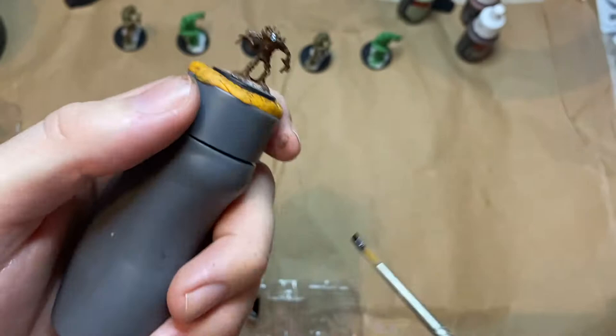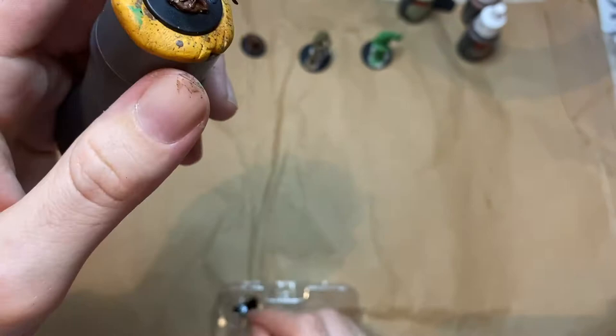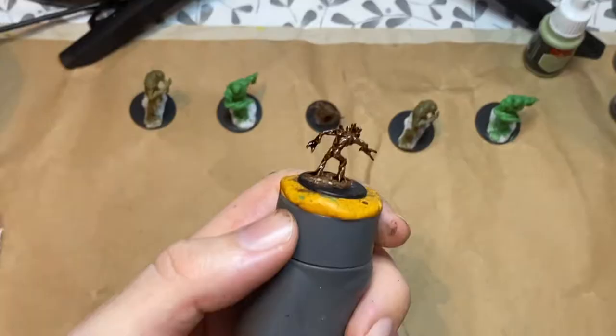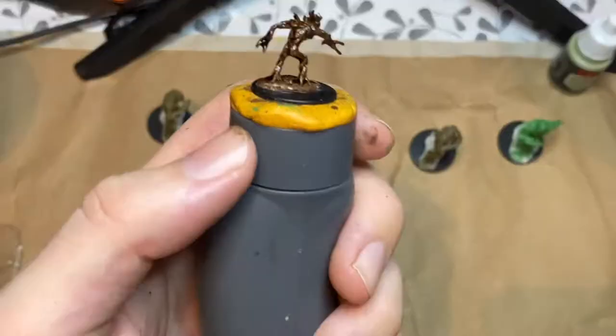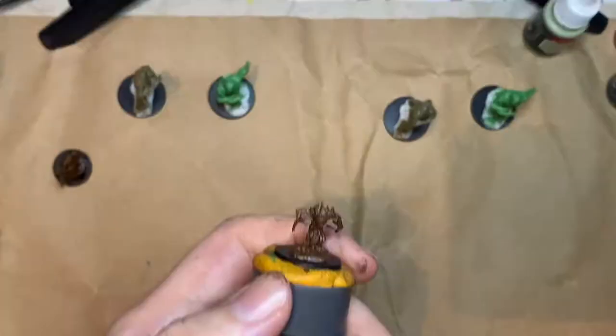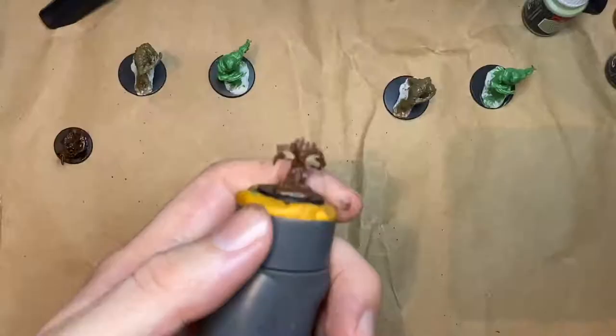Now I'm going in with a brown wash, using it first on the Twig Blights and the Needle Blights. Although the Twig Blights are a very small miniature, there's still actually quite a lot of detail on them — overlapping bark, creases and cracks. The wash really did make a difference in highlighting all of this and creating a lot of depth on such a small figure.